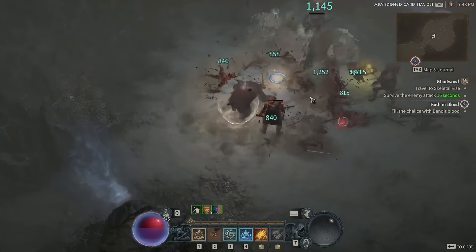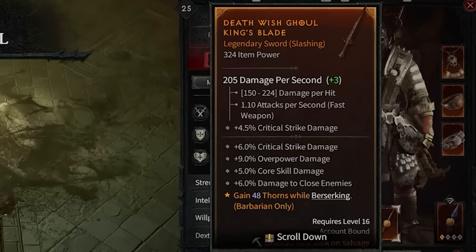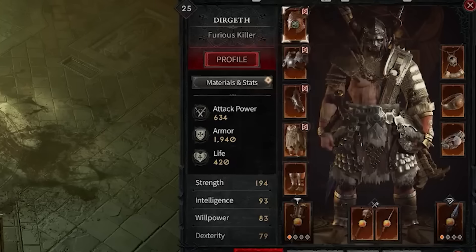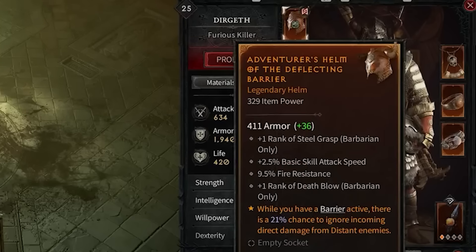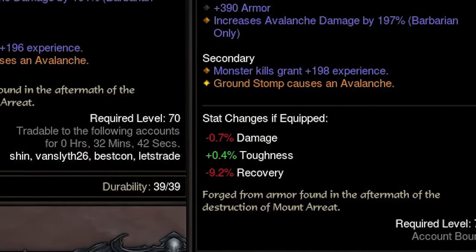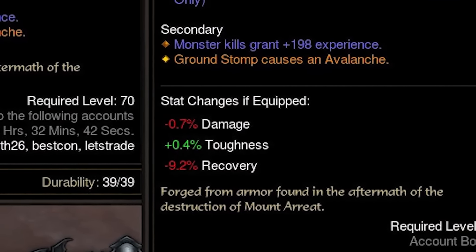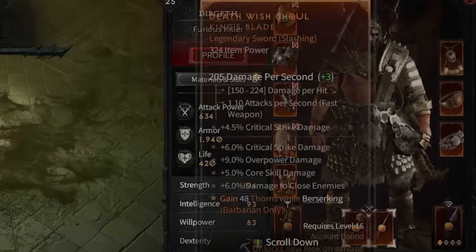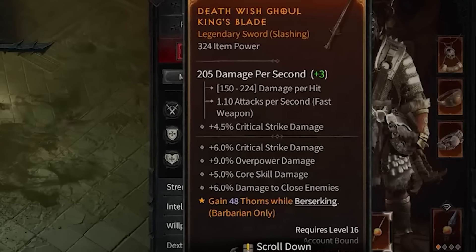While we're on the topic of gear, I recommend avoiding just equipping any item that shows a green number. Just because a piece of gear gives you more armor doesn't mean it's necessarily an upgrade. If you're accustomed to Diablo 3 telling you your damage, toughness, and recovery, this can trick you, because by default Diablo 4 only shows how much armor you're gaining on gear or how much damage increase a weapon is dealing.